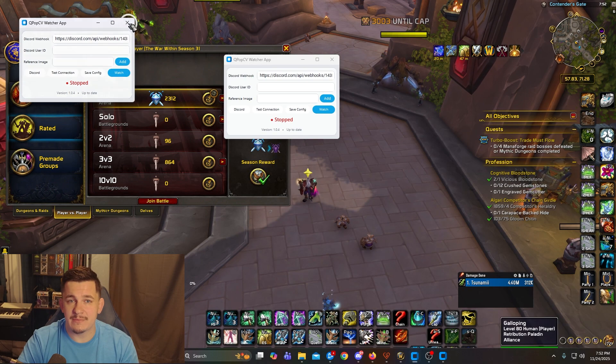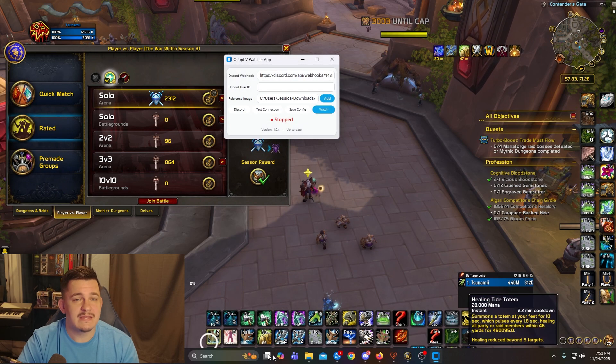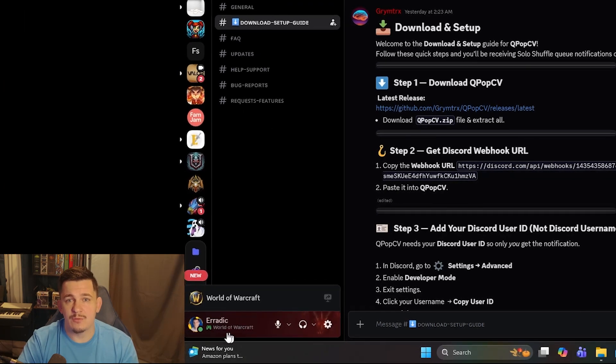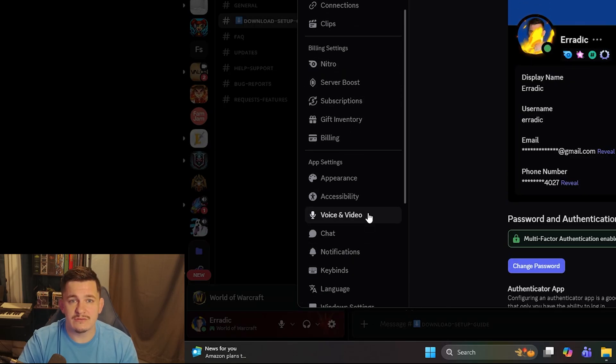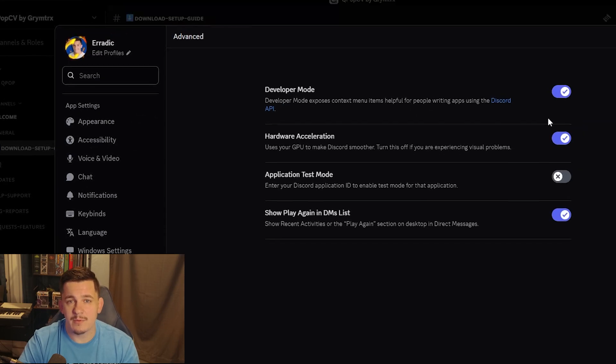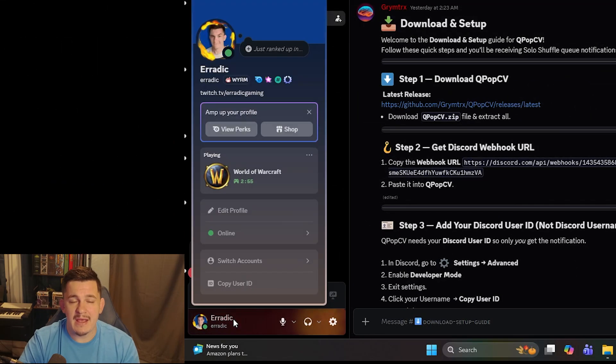Back in the app, click add reference image and upload your screenshot. Next, you'll need your Discord user ID. This is how the app pings you directly when your queue pops. To get it, open Discord, go to your user settings, scroll down to advanced, and toggle on developer mode. After that, click on your profile, copy your user ID, and paste it into the app.